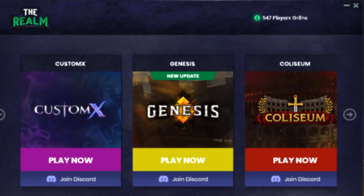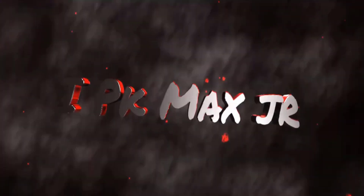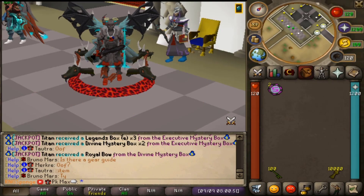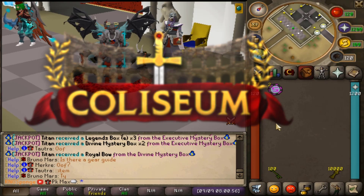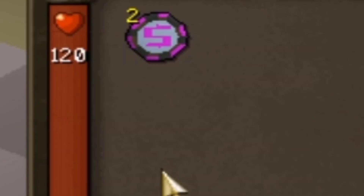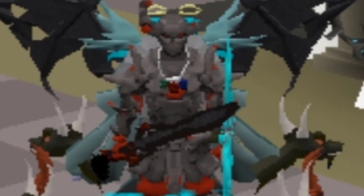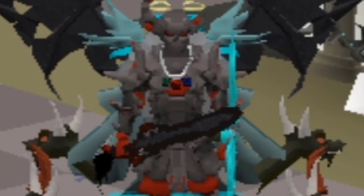Before we start this video on Coliseum RSPS we're gonna host a dope giveaway. As you guys can see in my inventory, I'm giving away two fifty-dollar tokens to two lucky winners — so one lucky winner is walking away with one fifty-dollar token each. That is a massive giveaway!